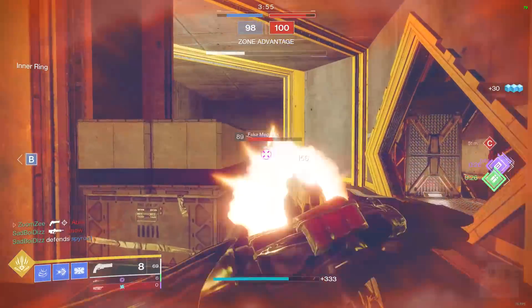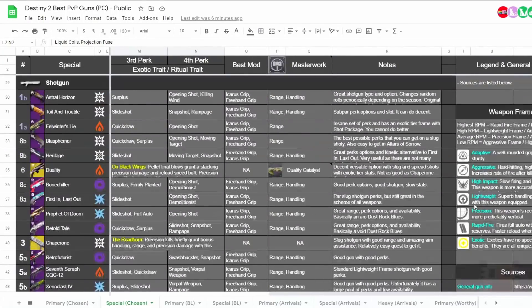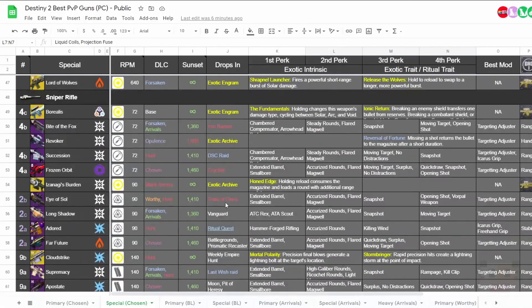Let's go ahead and take a deep dive into the spreadsheet. If you've never seen my spreadsheets before, this is what they look like: dark theme, color-coded pictures, information, recommendations, catalyst information, masterwork recommendation, notes, legends — all sorts of stuff for all the weapons I consider for this video, of all different types, as well as my top 10 and sub-rankings with each one.